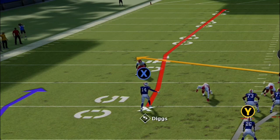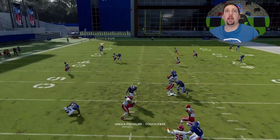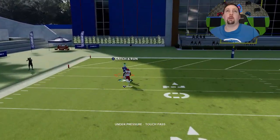This route that Diggs is running doesn't need any adjustments. It just runs right past the cornerback, to be honest with you, which makes absolutely no sense. You're going to see how this cornerback just doesn't react to it very well, and he lets him run right past him.